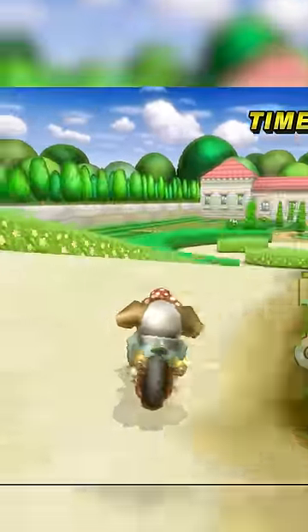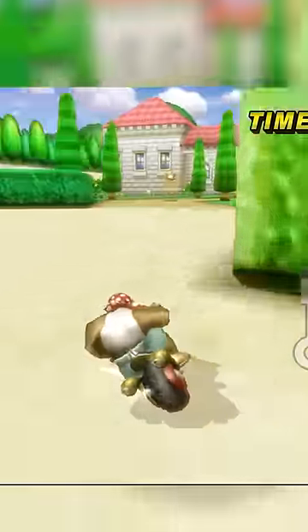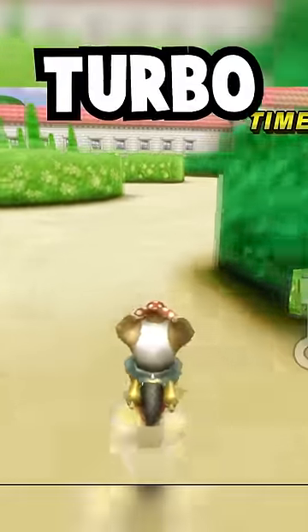For Peach Gardens, after the shortcut past the hedge maze, if you start a left drift when the ground levels out completely, your jump will get eaten and you can squeeze out an extra main turbo before the item set.